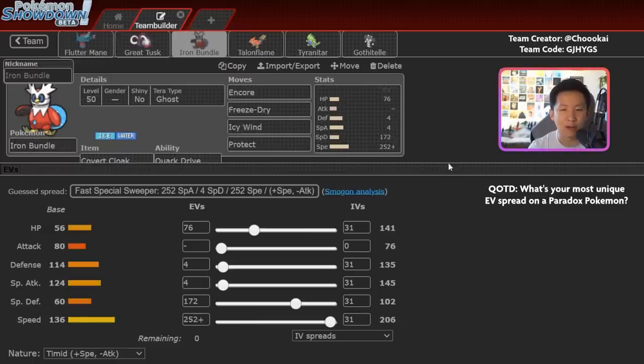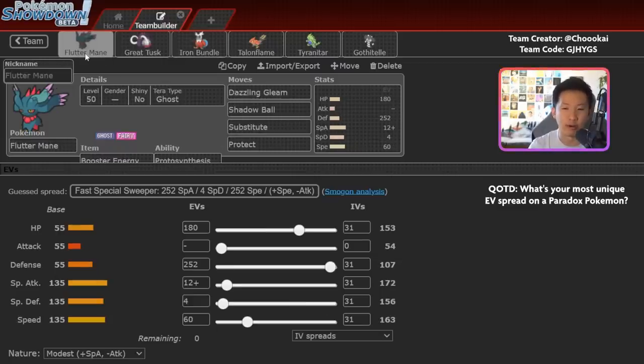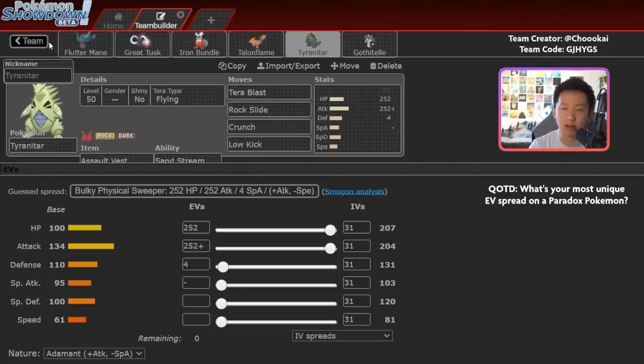Covert Cloak Iron Bundle avoids Fake Out flinches and prevents Garganaclethchip from Salt Cure. This is a utility-based Iron Bundle with very little Special Attack investment — not even running Hydro Pump, which honestly I appreciate since clicking Hydro Pump is so stressful. The moveset is Icy Wind, Freeze-Dry, Encore, and Protect. You can lead Iron Bundle into opposing Fluttermane teams, drop their Speed with Icy Wind immediately, and then use your Fluttermane to KO with Shadow Ball. Iron Bundle pairs well with Fluttermane, Great Tusk, or Tyranitar as lead combinations.